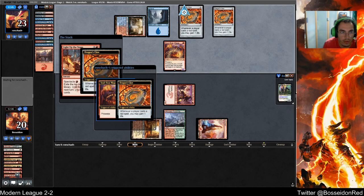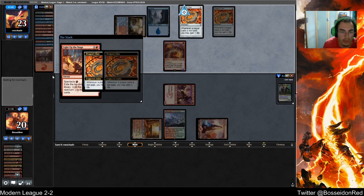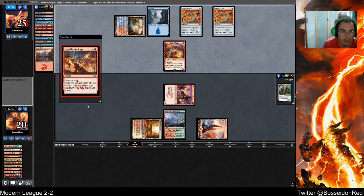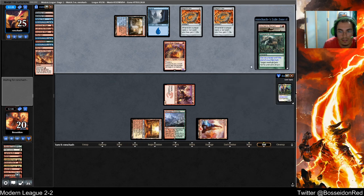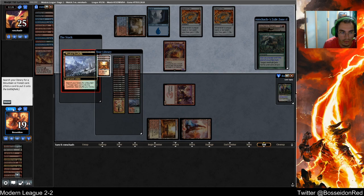Light Up the Stage. I think we're entering the can't-kill-you, need-to-mill-you plan — which is actually great. That means I won't cast my Corefirewalker this turn if I do draw it.